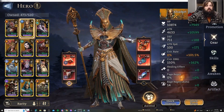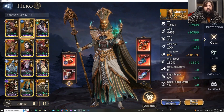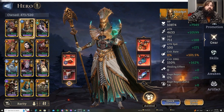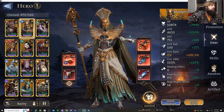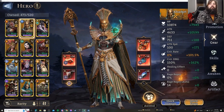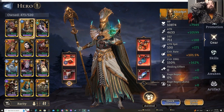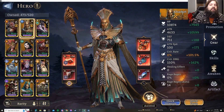Looking at his gear, we have Rage Regen Percent and a Flat Rage Regen of 14. Doing the math: 1,200 divided by 14 equals about 85 seconds. That seems about right — so that's approximately 14 Rage per second for the flat auto regen.